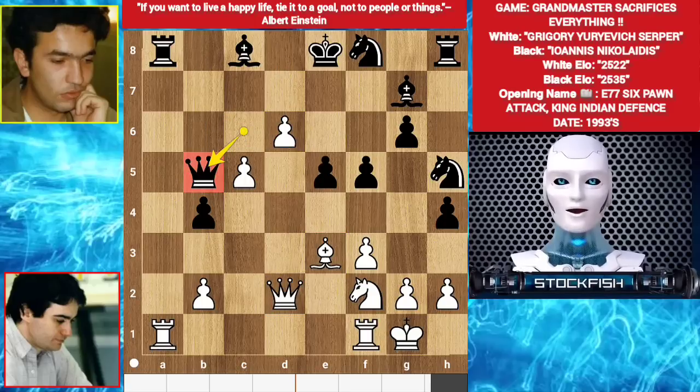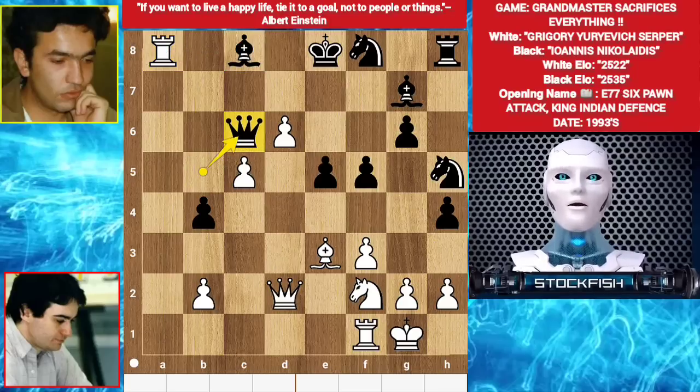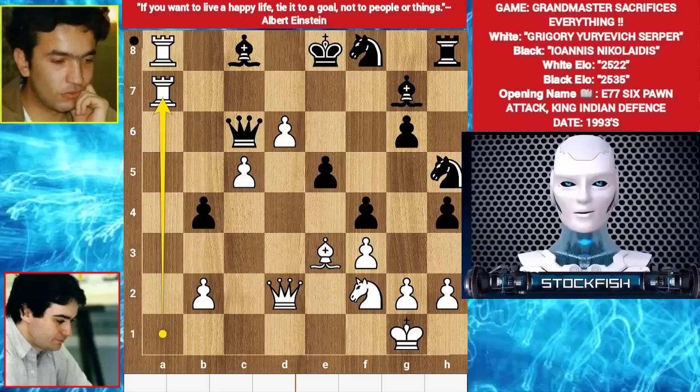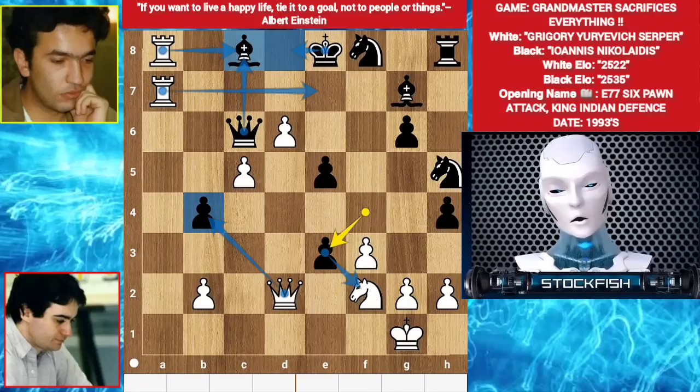Back to the position, he played queen takes b5. Rook takes a8, threatening the bishop. Queen c6 guarding the bishop. Serpa played rook f to a1, creating a battery of rooks. f4, threatening the bishop. You can't take the bishop - for example, if pawn takes bishop happens, rook takes bishop, queen takes c8, rook e7 check, king goes to d8, queen takes b4, e takes f2, king takes f2, knight e6, queen b6 check, knight c7, rook takes c7, threatening rook e7 mate with queen and rook. King e8, rook takes queen - black will lose his queen and the game.